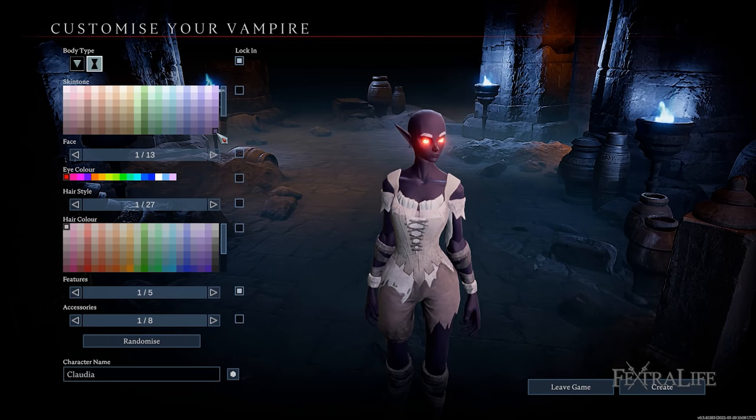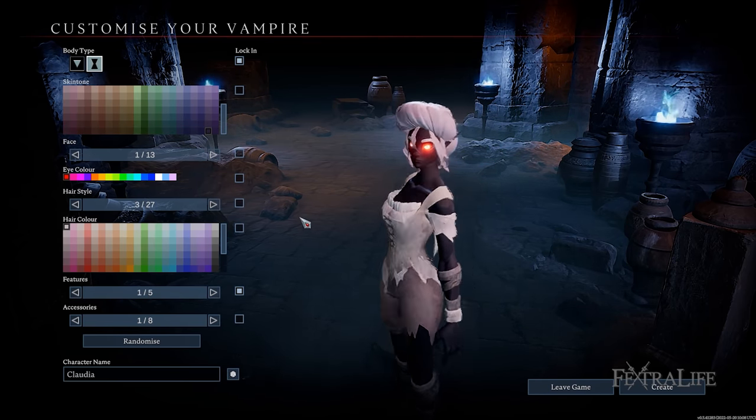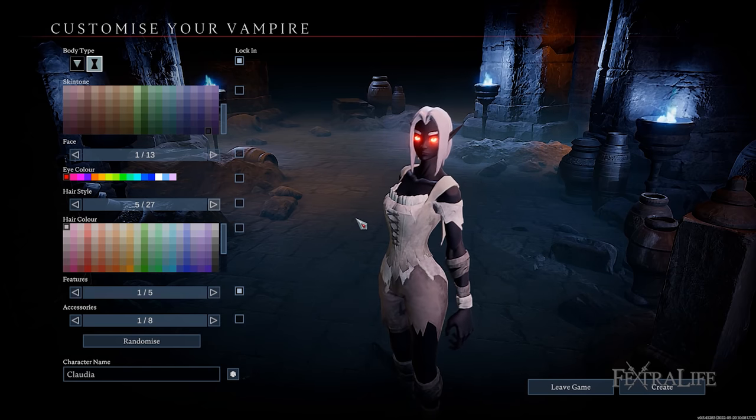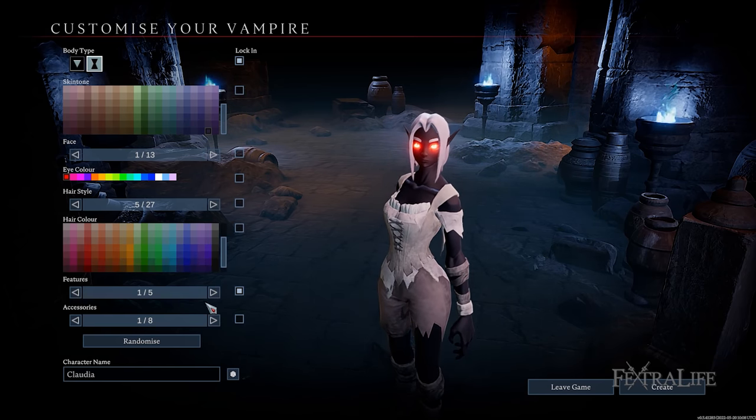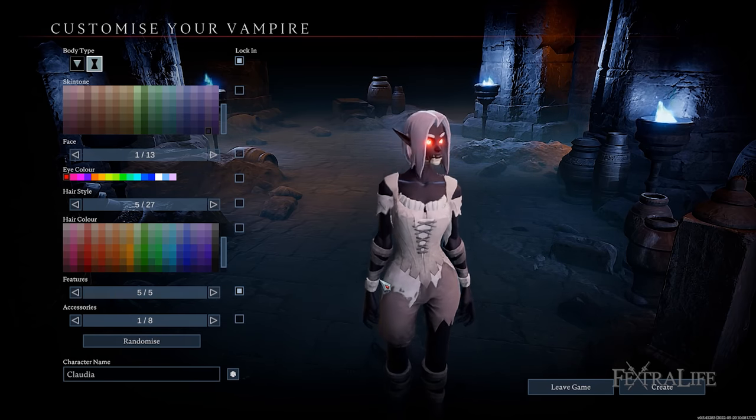Character creation has several options that you can tweak to fully customize your vampire. These include body type, skin tone, face type, eye and hair color, hairstyle, facial features, and accessories. You'll be able to freely change your look in the future once you construct a gothic mirror, oddly enough, in your castle.